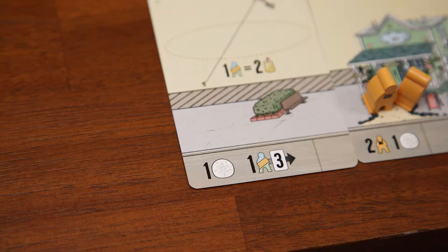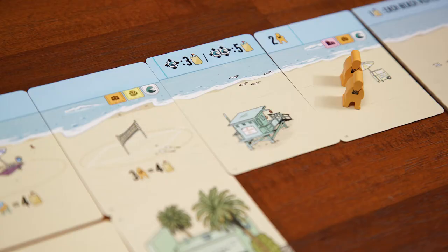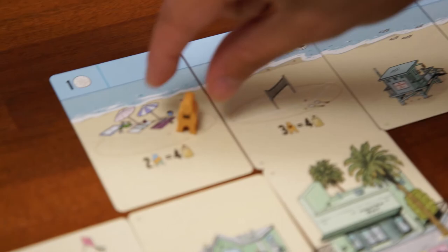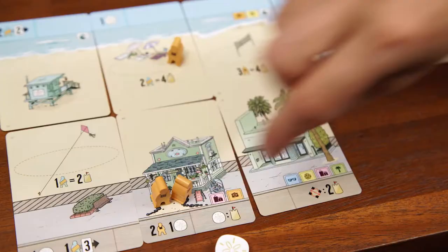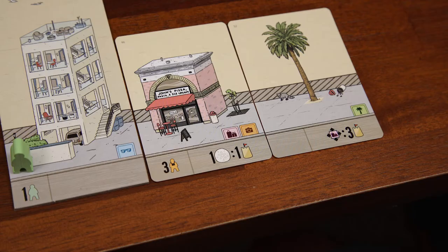For example, if I place this card here, I add two tourists to this card and I also gain a sand dollar. The placement bonus on this one here gets me a sand dollar, and this here represents a movement action. This means I can move any one person — a tourist, a local, or a VIP — up to three spaces. This one here means I can move any two different people up to two spaces each. The movement does not have to involve this card, and you don't have to move anyone if you don't want to. The movement action is always optional.